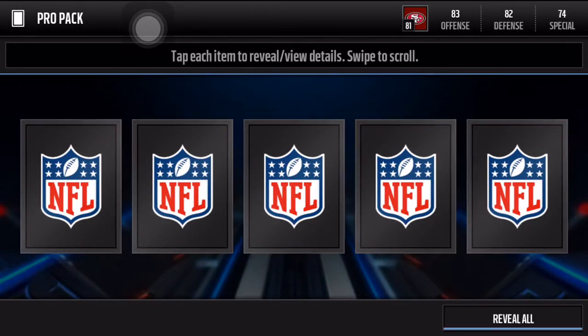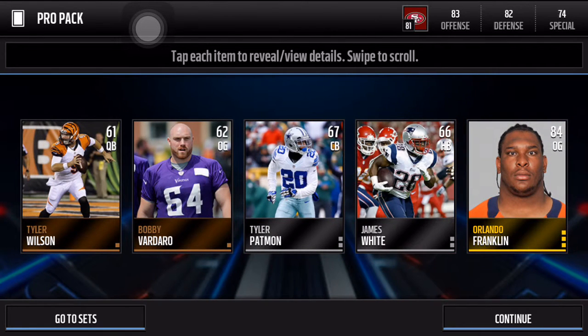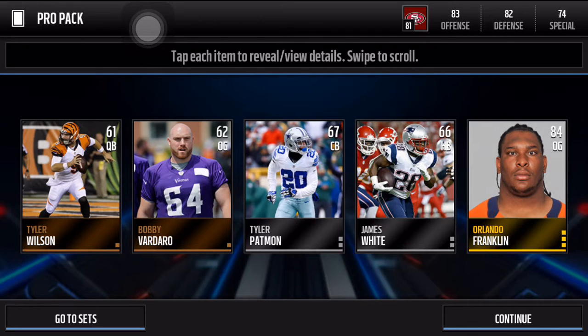Next pro pack — Orlando Franklin. I feel bad for this guy, but he's actually not a bad card: 90 pass block, 87 run block. That's not bad at all.